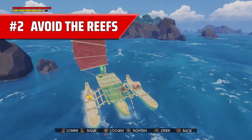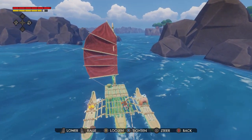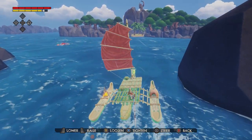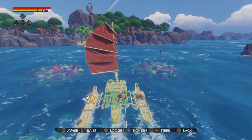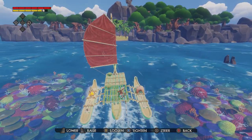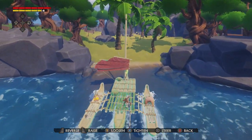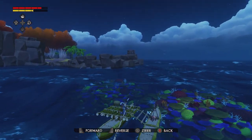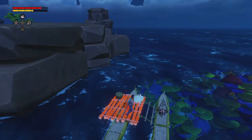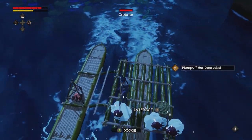Number two: avoid the reefs. While you're sailing around in Windbound there is an extra danger among those tiny little brightly coloured coral reefs just beneath the water, or occasionally peeping out as the waves wash over them. And while this might be a scuba diver's paradise, if your boat hits those, not only will it receive damage, but little tiny creatures called Crobsters will often jump from the reef onto your boat and proceed to take it apart while you run around trying to get them before they get you.